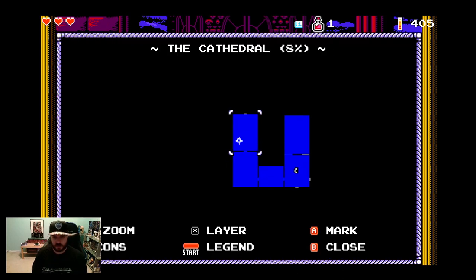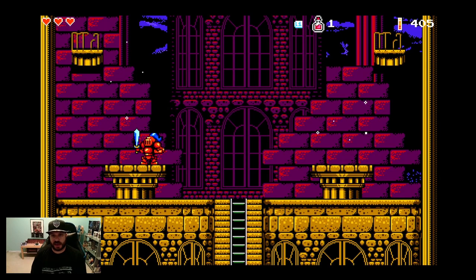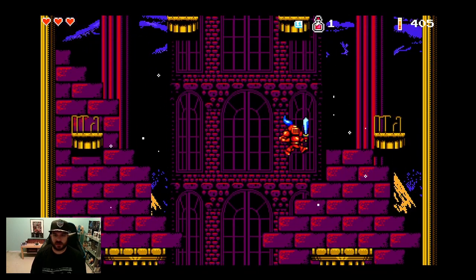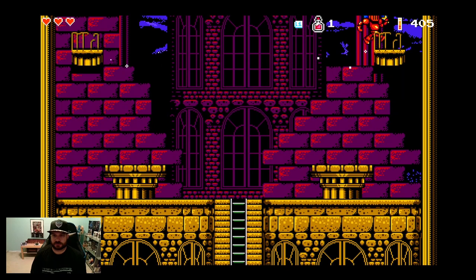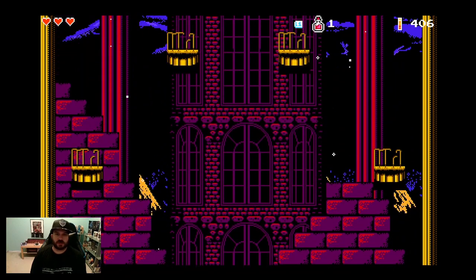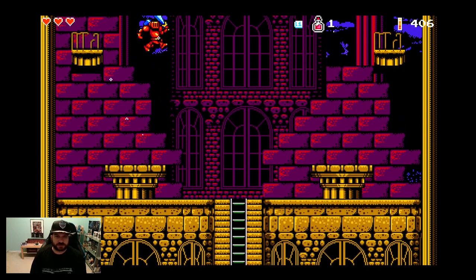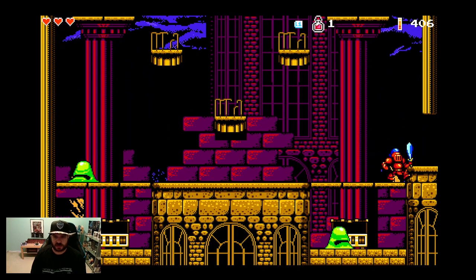Zoom icons legend — very neat, 8% completion. I haven't completed much at all. I was pressing the wrong button there, I really gotta get used to that. I'm just curious to see how and where the save points work, because in Alwa you can use save states. I'm fine with not having save states, I just want to know how to save. I think there's another way for me to go too — I think this is non-linear.